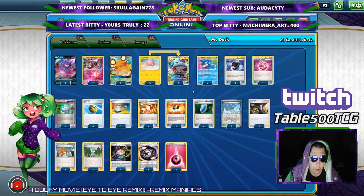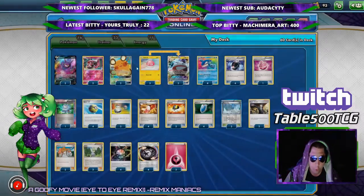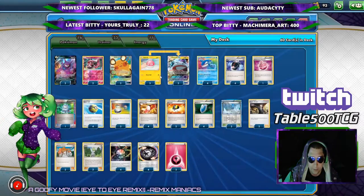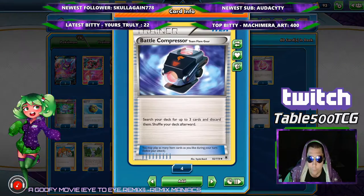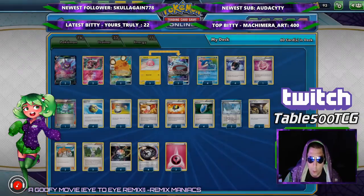Going into the rest of the Pokemon here, very simple and straightforward: two Crobat V's, two Dedenne GX's to help us draw our stuff. Now going into the trainers, we got our four Battle Compressors to help us get our stuff in the discard pile and get all our energy in there.